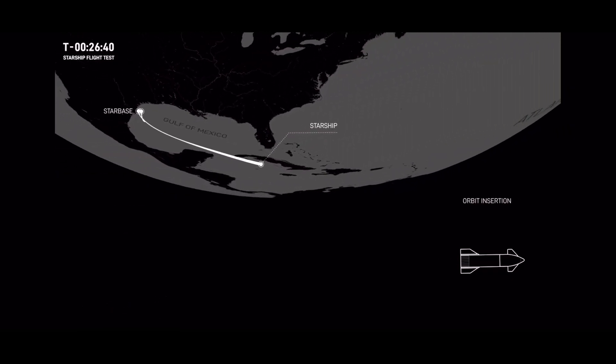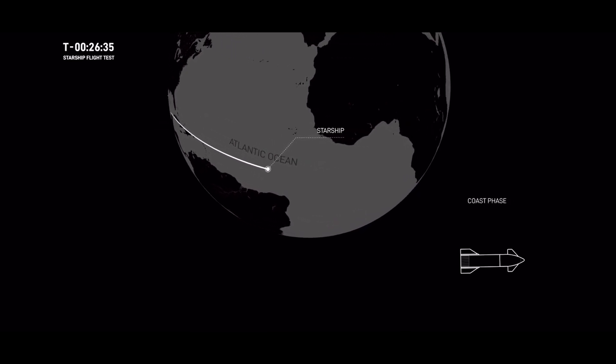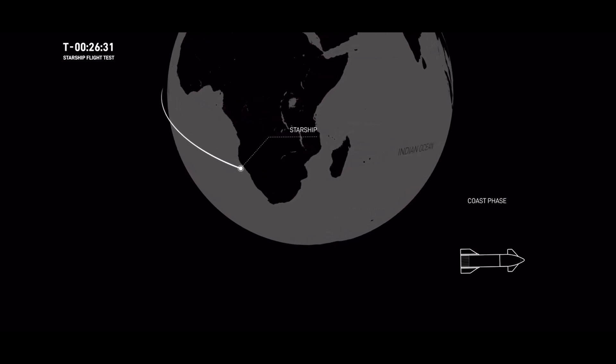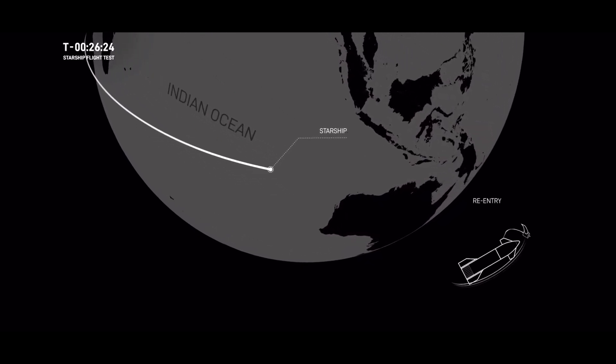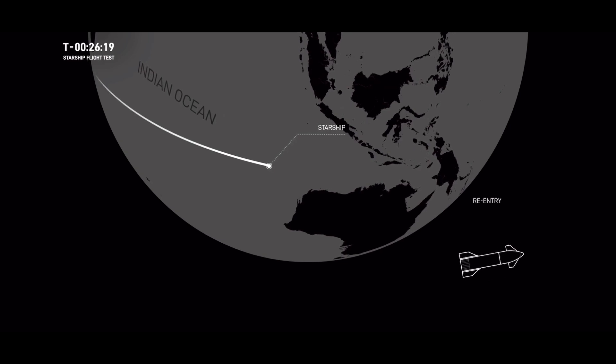The ship's engines will remain lit for just under six minutes during its ascent before shutting down for the coast phase. The ship will coast for about 40 minutes, reaching a peak altitude of 214 kilometers. After its coast phase, the ship will attempt a controlled reentry, including a flip maneuver and a landing burn, before splashing down in the Indian Ocean. We say 'attempting' because this is a test and nothing is guaranteed. The booster and the ship have to contend with some extreme conditions on reentry.